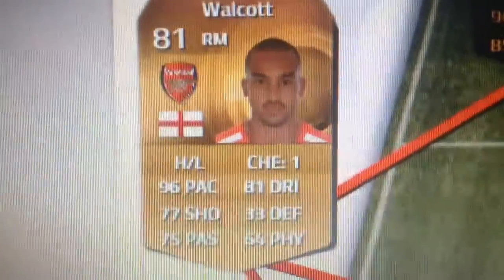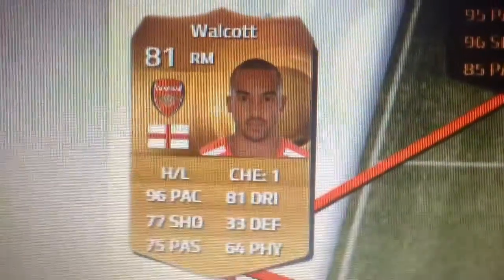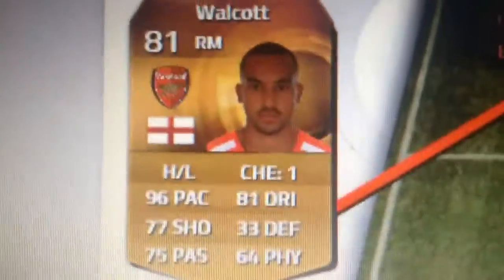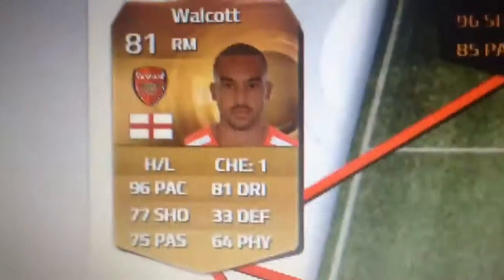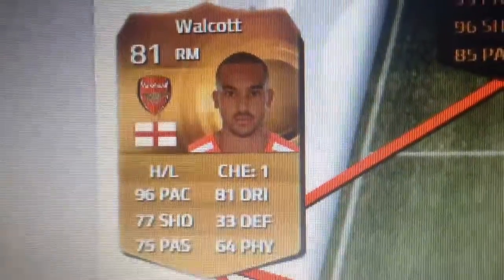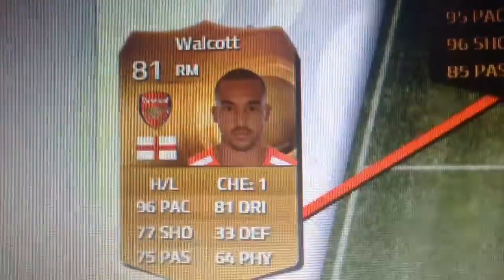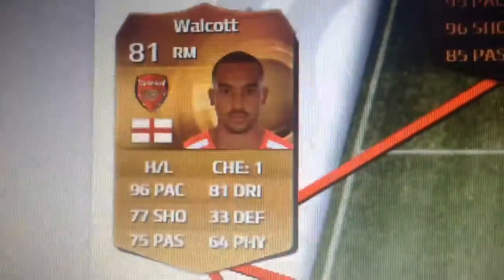Next we have Theo Walcott. He plays for Arsenal — it's a British team that I support. 96 pace. Wow, that is quite quick. 64 physical, 81 dribbling, 77 shots. Pretty good all-round card. I like that card — I like it so much.